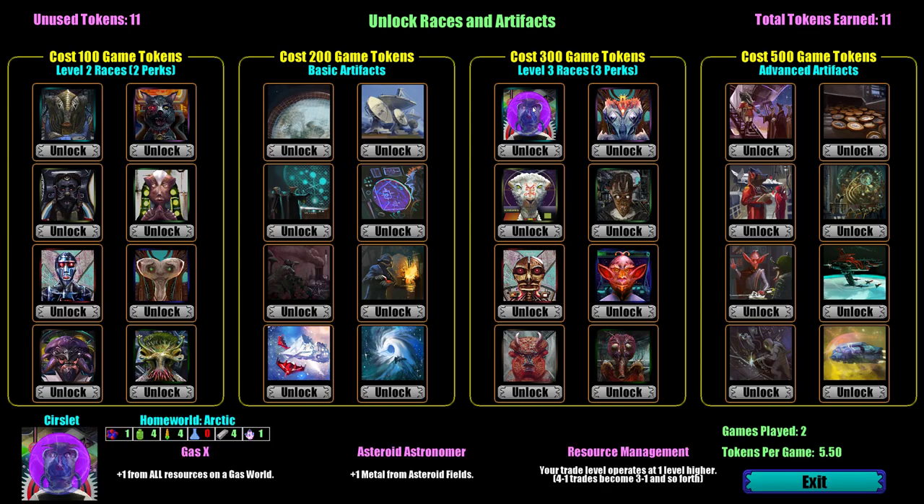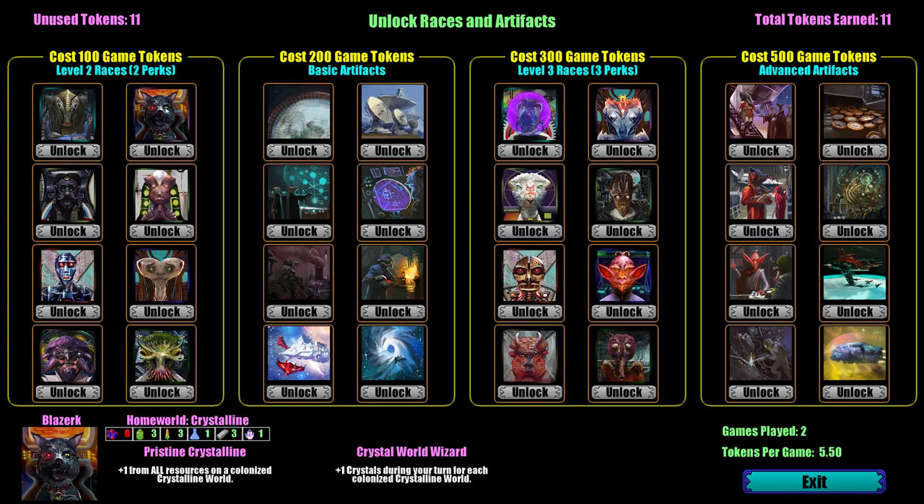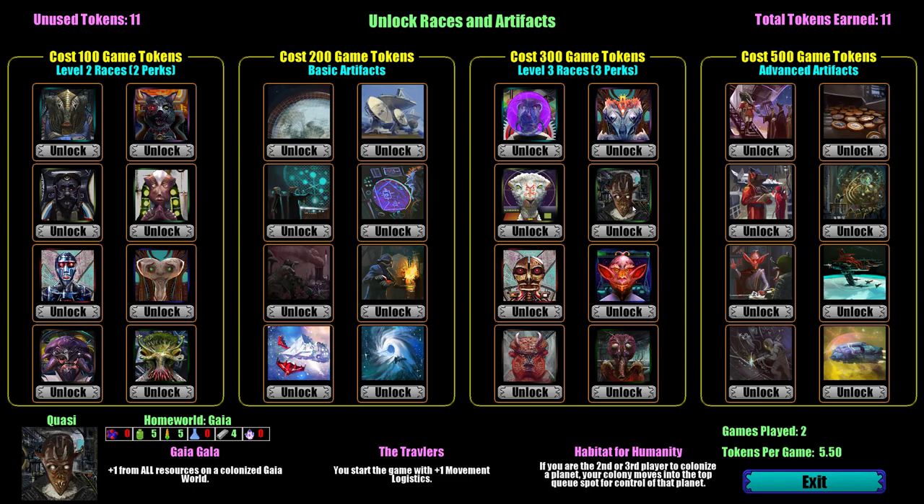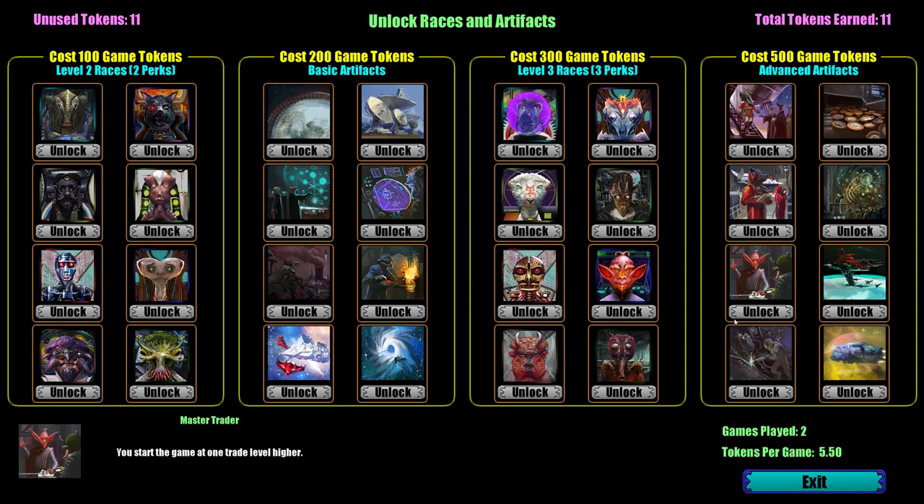There are neat artifacts and races you can unlock. Level two races and level three races get more perks — you see they have two perks, then three perks. Yeah, you can see they have like three perks. Holy crap, that's a perk — really, that's a perk. Okay.